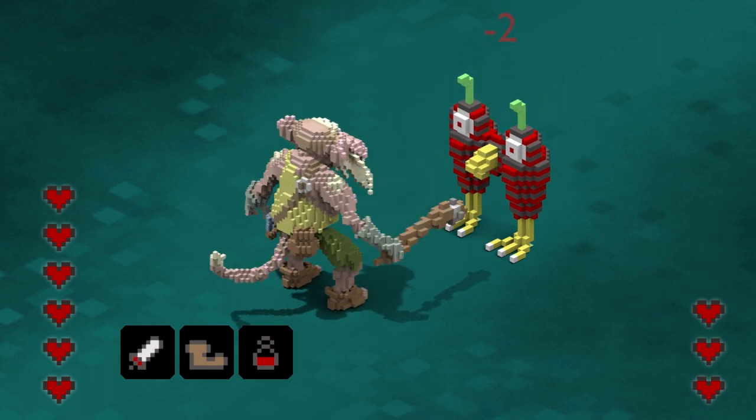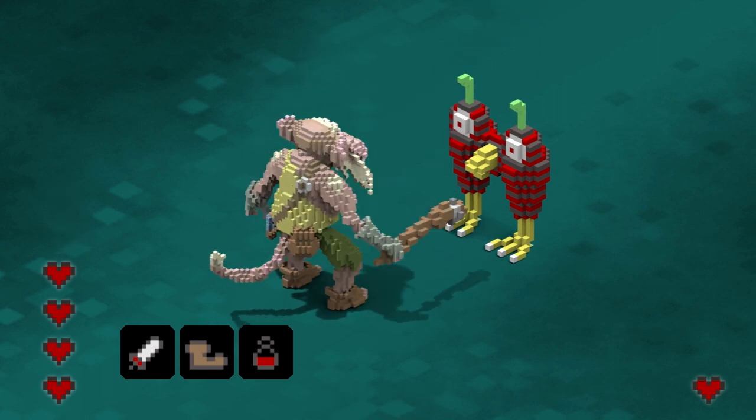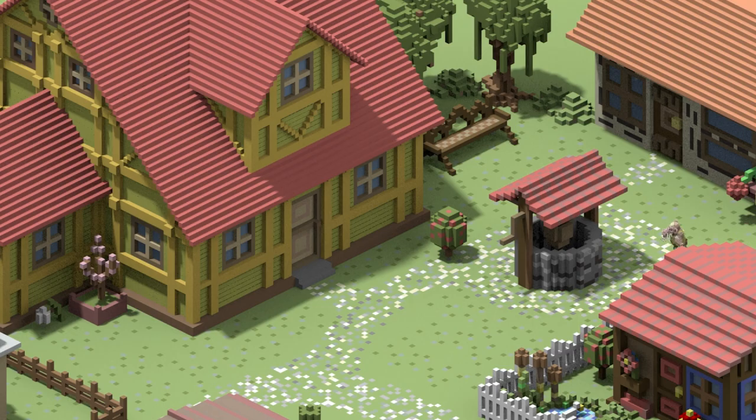Leptin's Quest is a simple RPG about exploration and light combat. It plays from an overhead perspective, where you take control of Leptin, the title character, who's a disrespected kobold who lives in the town of — you know what, they actually made a voice-overed intro for this game, so I'm going to let them explain what it's all about.